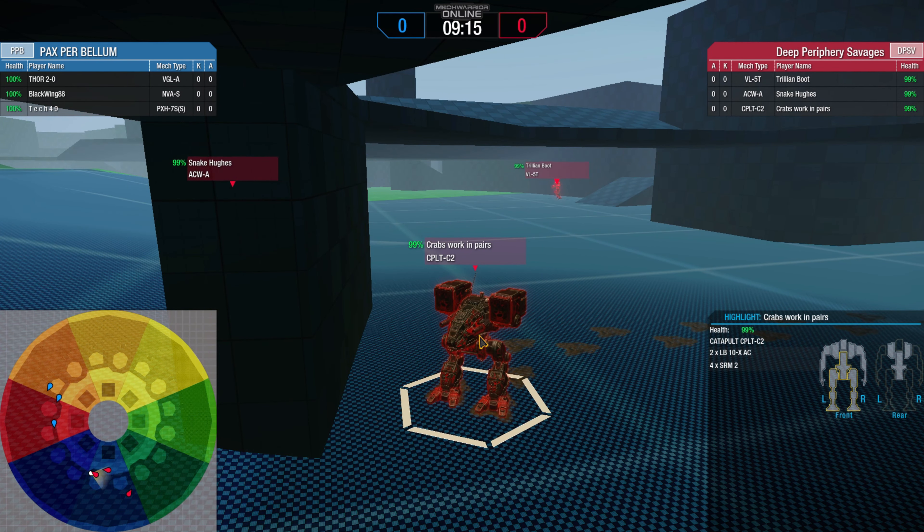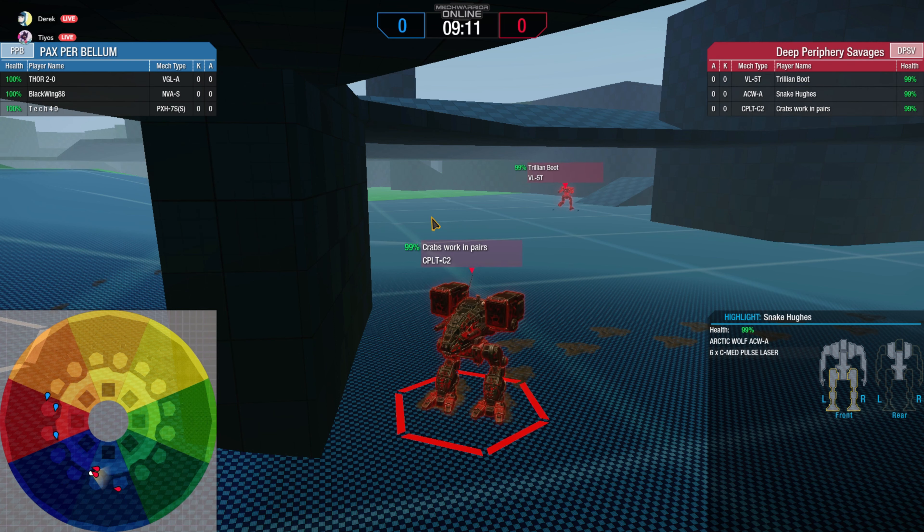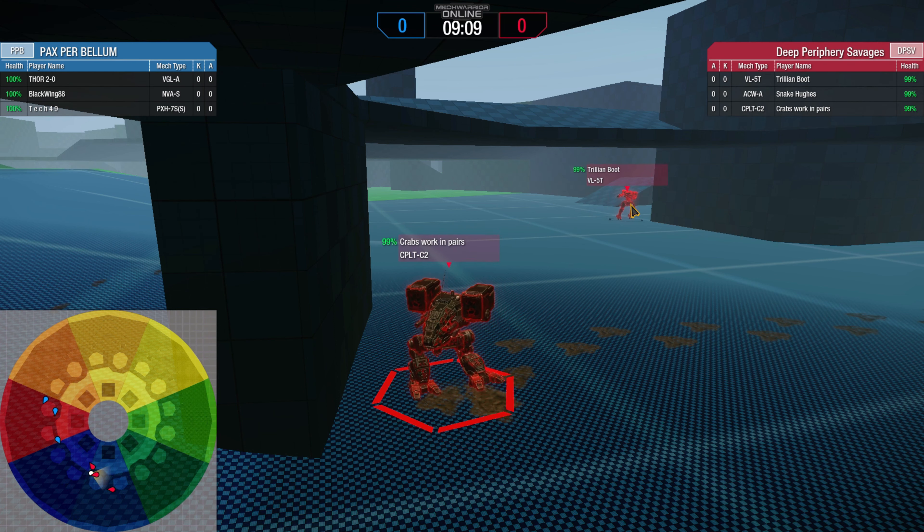What do they have on their builds? Catapult is a brawl Catapult — LB10s and SRM2. The Vulcan is medium pulse, interesting. Arctic Wolf is actually MPLs — they're very engaged. Arctic Wolf is pressing ahead of his two teammates, the Catapult and the Vulcan. He's backing off trying not to take too much damage, but he's giving his back — that's not a good start.